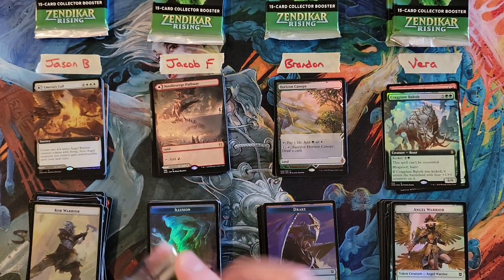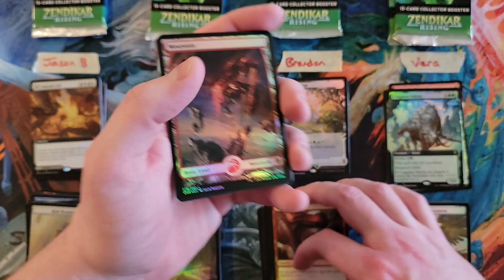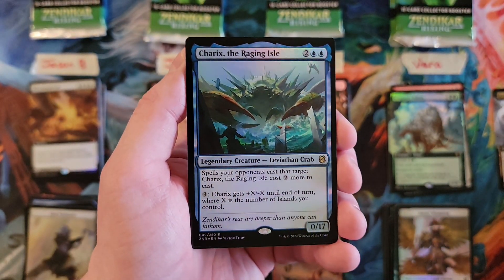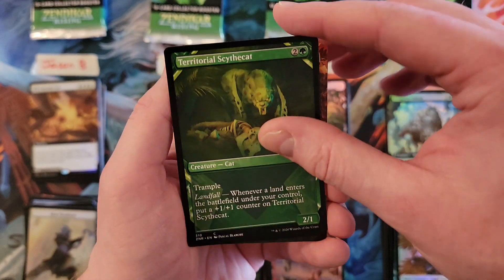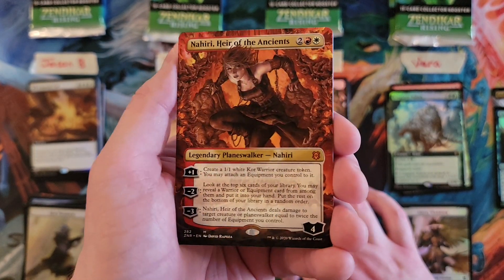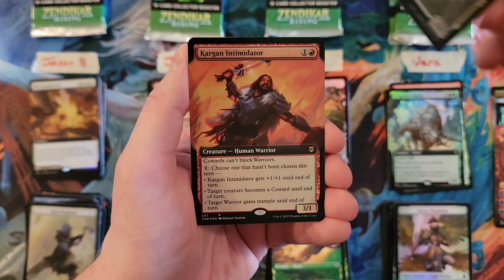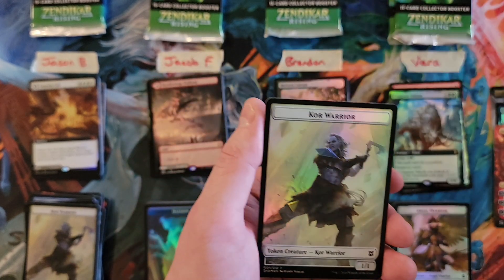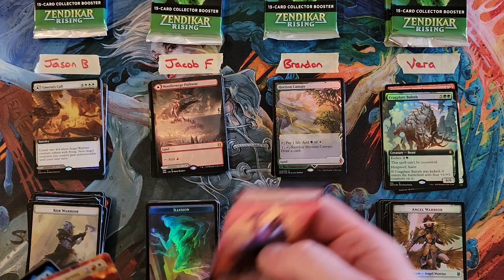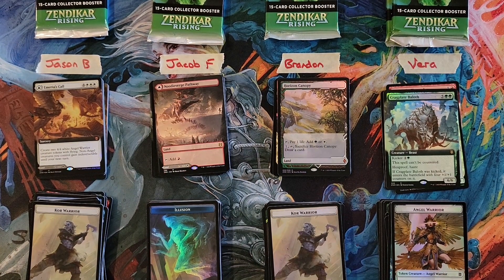All right, Brandon. Gracamaw — Extended Art Gracamaw that time. Sharks. The Raging Crab — so you're at a seven. Nectar Pot. Nahiri — gorgeous looking card, not a hit but gorgeous. So that's an 11. Candy Ox and Kargan Intimidator. So that is a 13 in that pack. Brandon, you're at a 23.